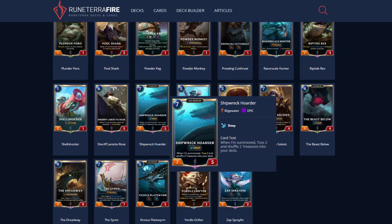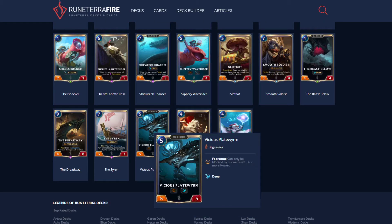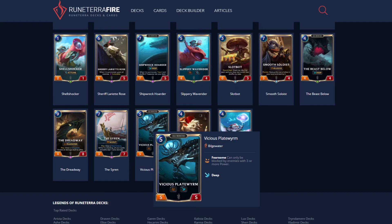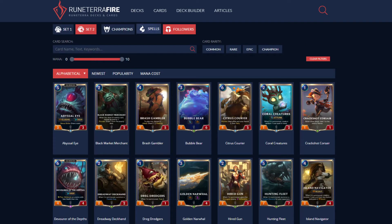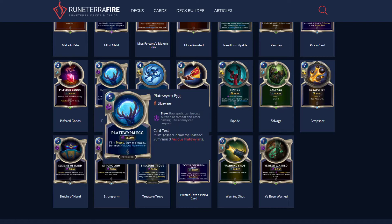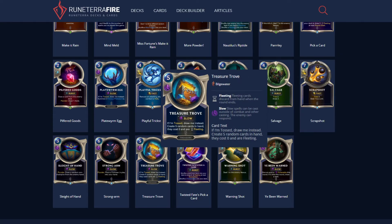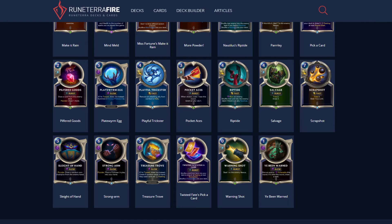Shipwreck Quarter: when summoned, toss two and shuffle two treasures into your deck. This is the best sea monster card because it gives you treasure cards. Treasure cards are really strong — one of them summons three Vicious Plateworms, which are 5/5 Fearsome tokens. There are three or four treasure cards total. Voracious Plateworm: summons three Vicious Plateworms. So you get three 5/5s, and if you're in Deep, you get three 8/8s. That's insane. Treasure Trove: create five random cards in hand — they cost zero and are Fleeting. Amazing card. Keel Breaker: if tossed, draw instead; deal five down to all units — this is the worst treasure card because you'll damage your own sea monsters if not in Deep.